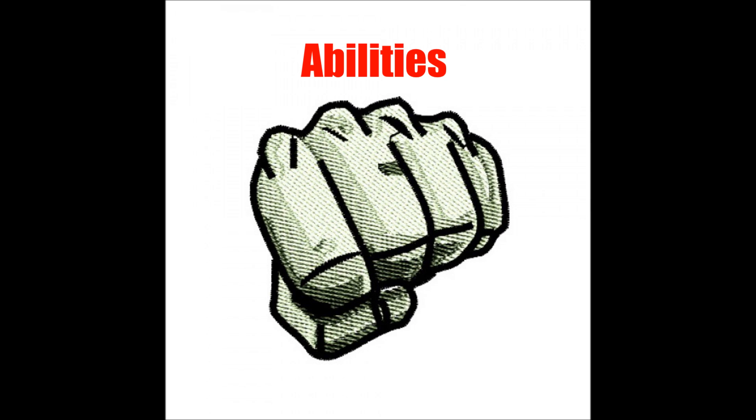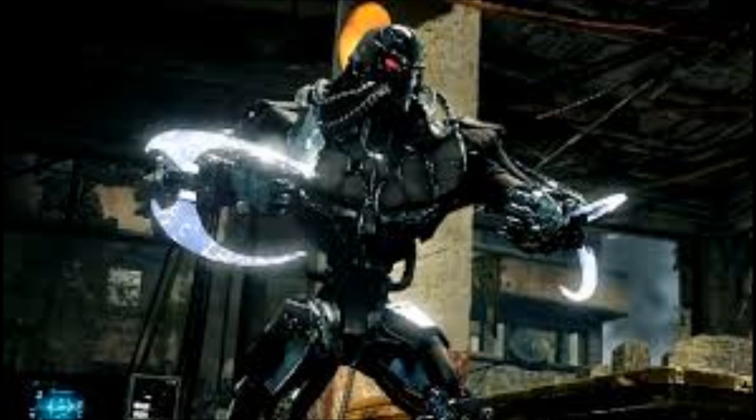These are the abilities — these are not all that they've got, but these are just a few. Fulgore has a plasma claw and laser beams, and he uses these in many of his abilities.